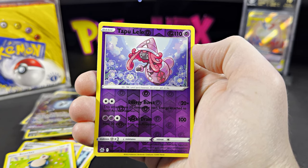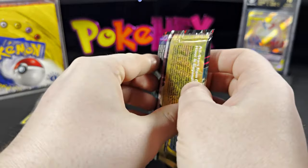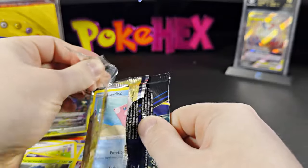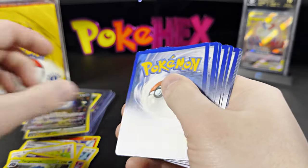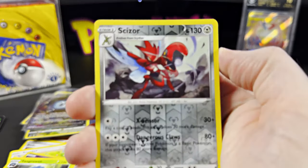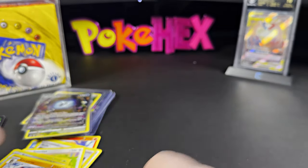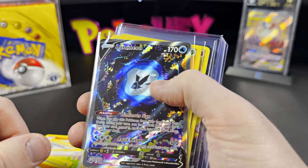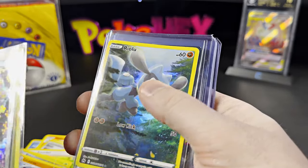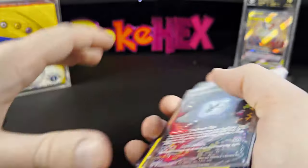You're clearly seeing that with my mispronunciations of all these cards! Last pack for Jim Sellers — got the Sizzlipede, and Lickitung. Recap for Jim: we have the Lumineon V, the Paras, the Riolu, and the Morpeko promo cards.